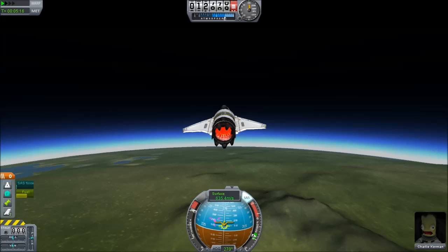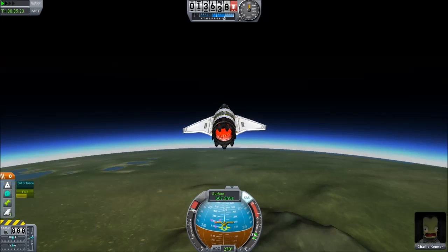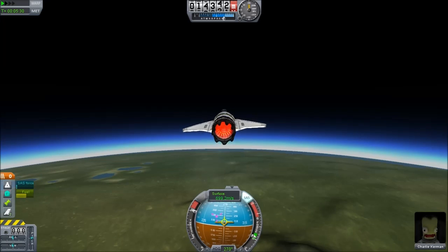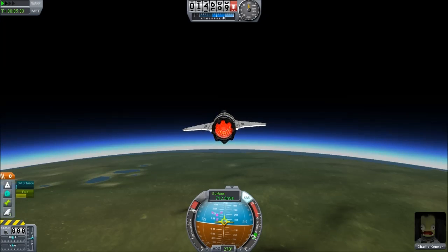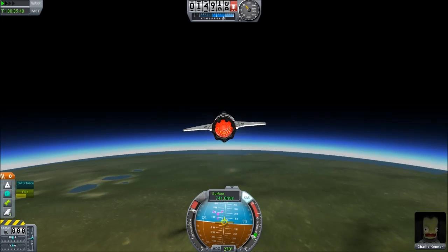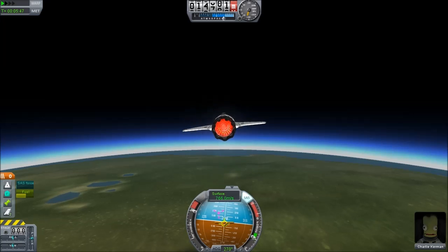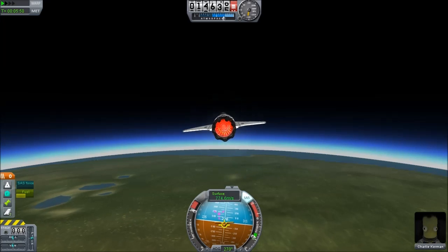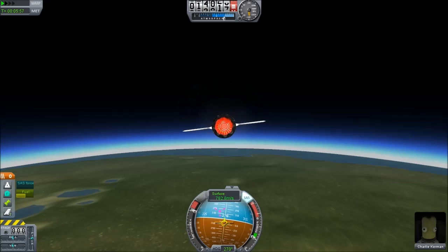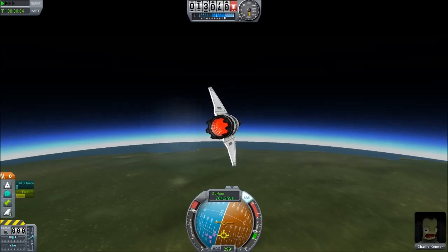We're up to 630 meters per second, really picking up speed now. 666 — the speed of the devil. 700, getting very close to two times the speed of sound. 720, 730, 740 — diving a little — 750, 760, 775, 780. It's definitely twice the speed of sound, assuming the Kerbin atmosphere is anything like Earth's — which is probably a bad assumption given that Kerbin is clearly nothing like planet Earth.